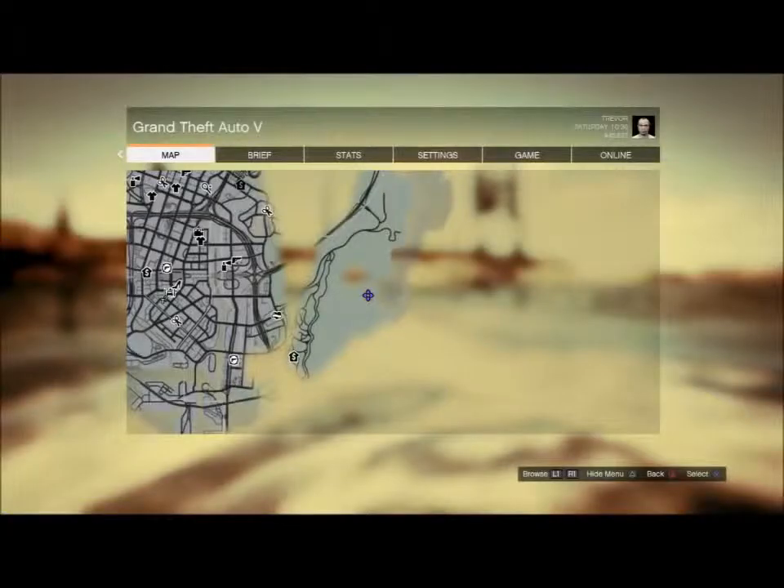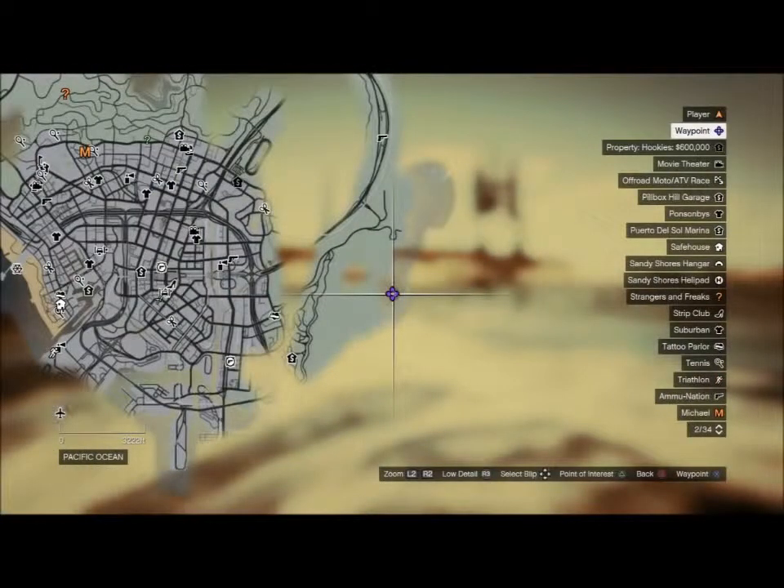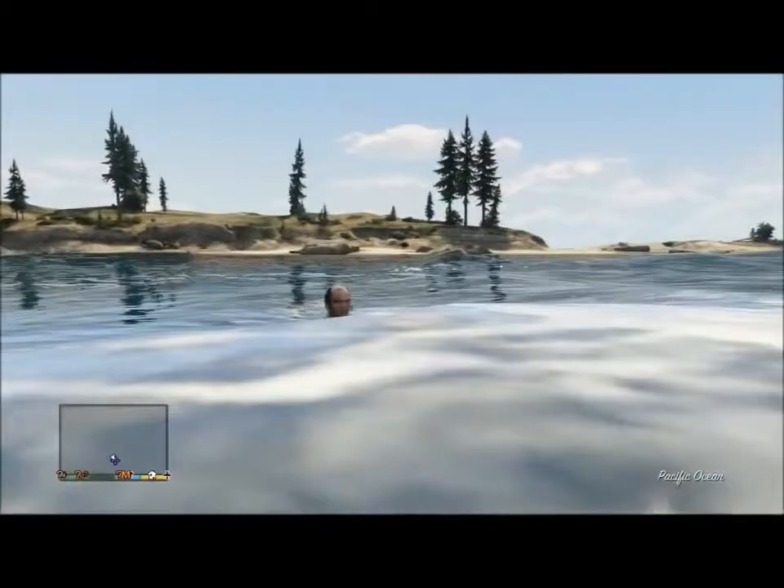Number five is the Paddle Streamer. It's just south of number four, so after you get number four, just swim or drive south a little bit and you'll find it. This place is covered with weapons and armor on top of the money from the briefcase. The briefcase is located under the east wheel of the Paddle Streamer — it's kind of hard because it's an awkward place.